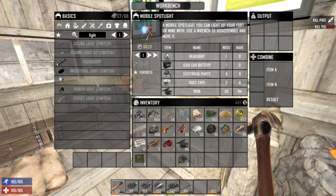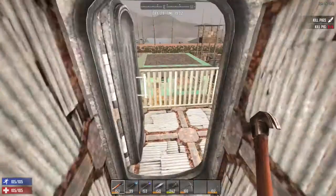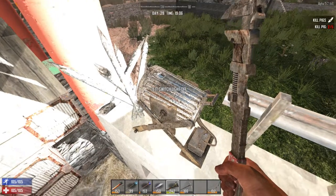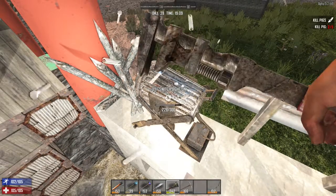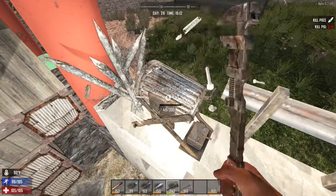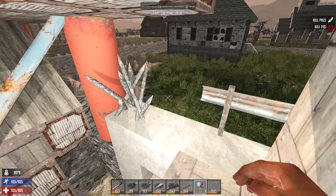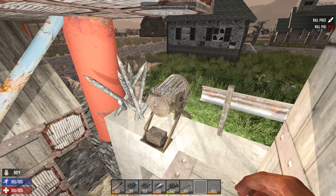It says 'mobile spotlight — use a wrench to disassemble and move it.' Worst case I break it. Looks like parts are flying off, but I'm not picking anything up. Oh yeah, it did put it in my inventory. Much better — it actually stayed the right direction this time.